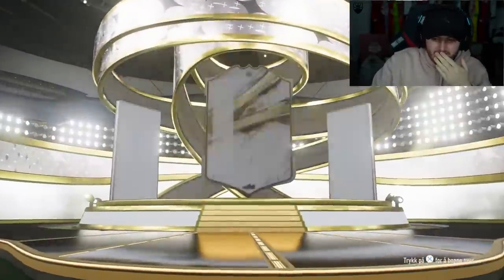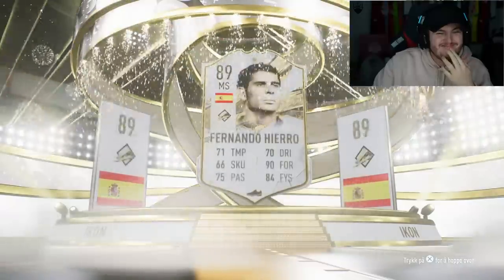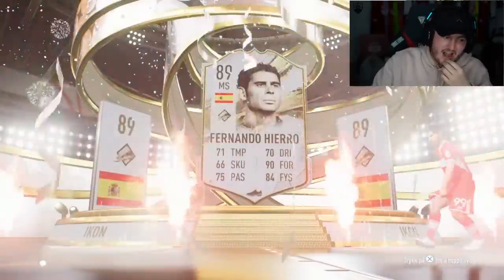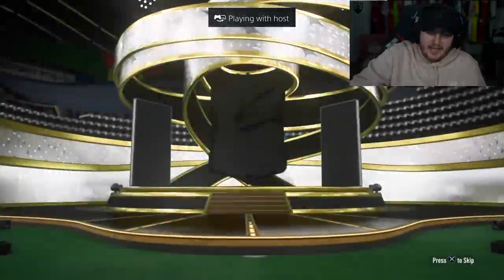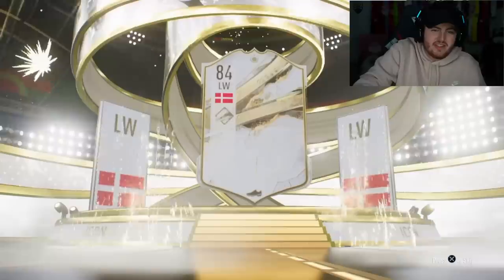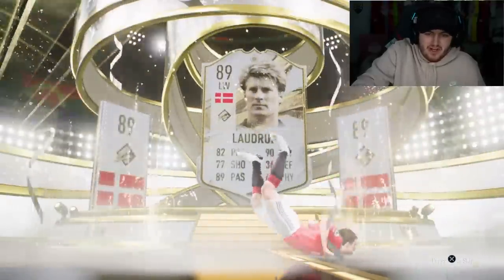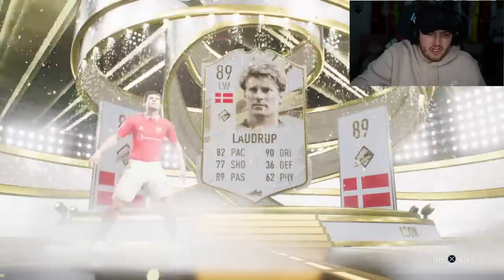Starting to feel a lot better about my Hairzinho now — a lot better. We've got Scorpions. Icon pack next — big nation EA, come on. That's not a big nation. That's Laudrup — that's Brian Laudrup, an 89 rated left wing. That's not what you want. Stop doing the worm. I don't want you — I wanted someone else.